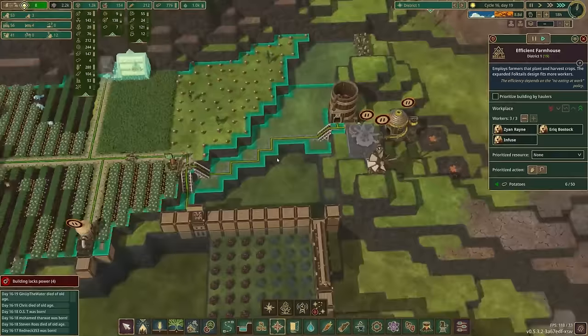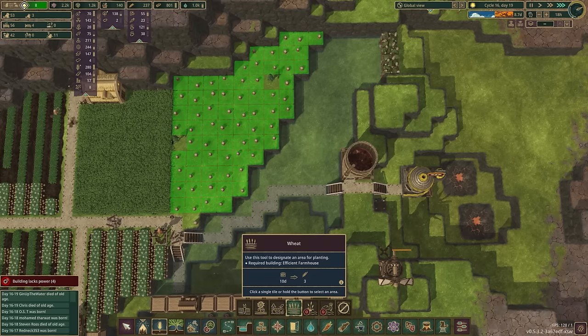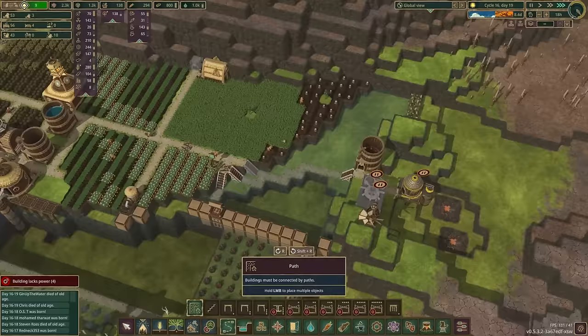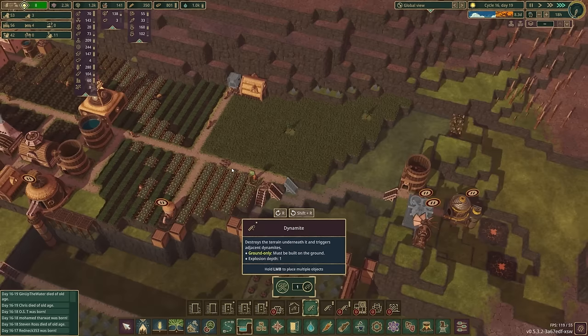I've got some more space to plant some more wheat — in fact they can go all the way up here, so wheat it is. I'm actually going to slightly straighten the path here. Wow, they are quick at planting wheat — look at them go. Since we're already here, might as well take the opportunity to get a few more squares out of this. We'll see what we're able to accomplish here.